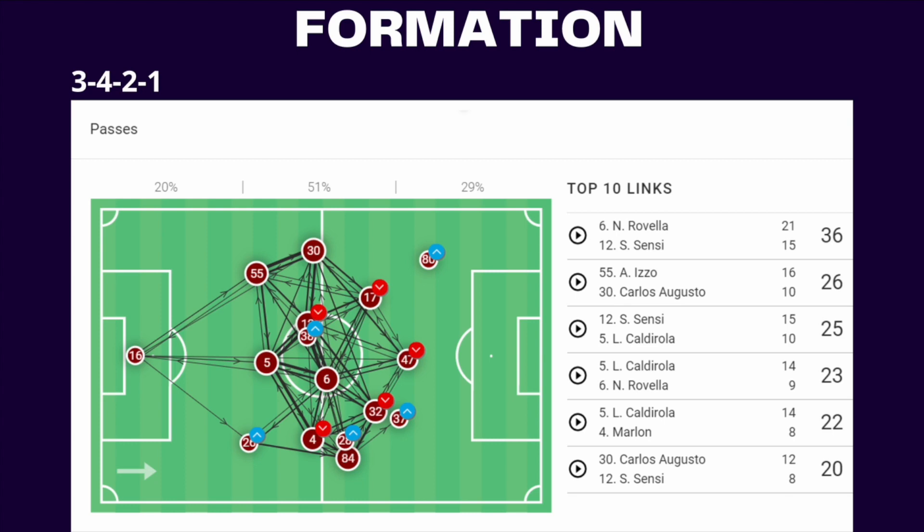Let's talk about his formations first. He tends to use a 3-4-2-1 formation that can provide extreme balance in all areas of the pitch. It instantly proved to be successful — Monza is now scoring 1.44 goals per 90 and conceding only 0.9 goals per 90.